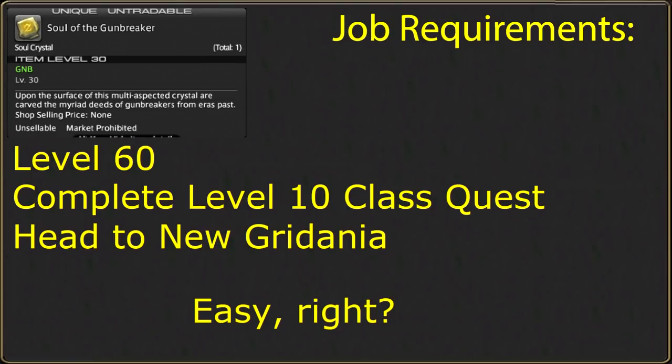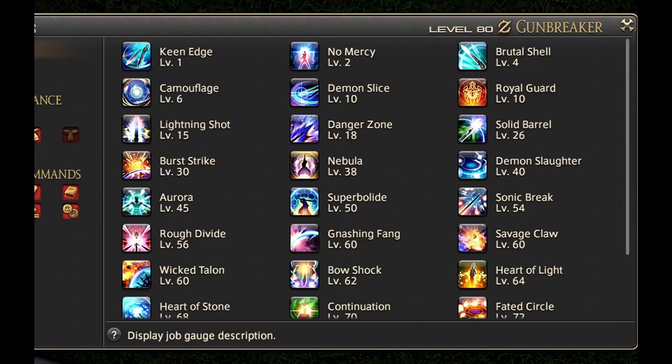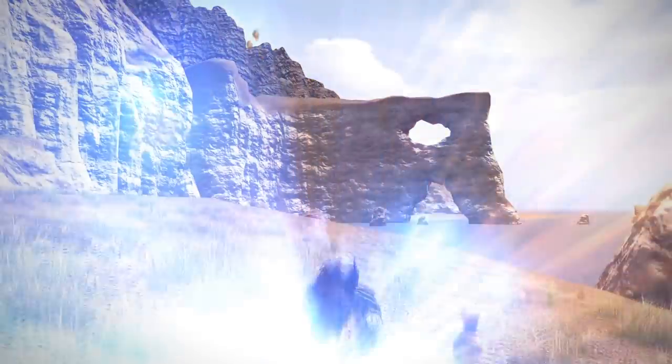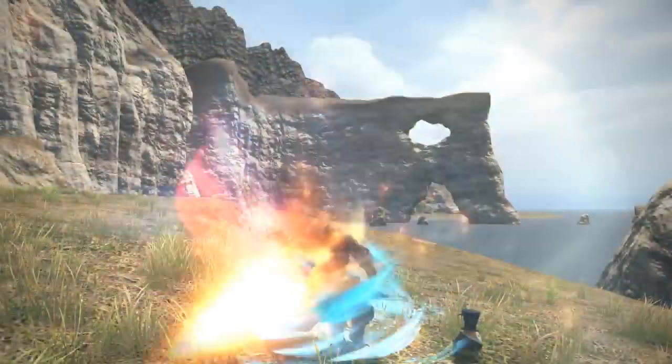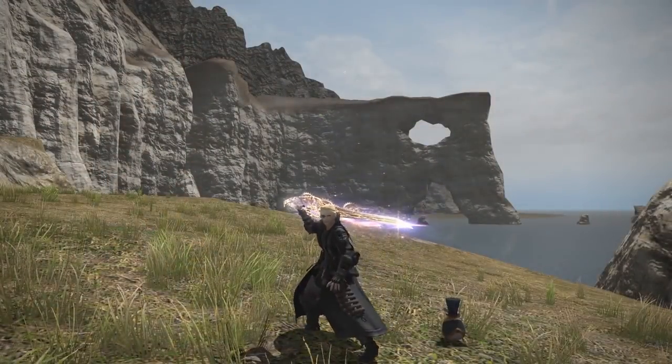Obtaining Gunbreaker is simple. Provided you own the expansions, at level 60 you will be able to undertake the job quest to obtain Gunbreaker in Gridania, right outside the Aetherite Plaza. It has no base class, so any battle class or job may pick this up. You must also complete your level 10 class quest from your starting guild and become certified to join other guilds, which is almost guaranteed to have been achieved by just normally playing the game. I recommend starting off with one of the other tanks first, since all the same basic rules of tanking apply, and it's a lot harder to learn those at level 60 than it is at lower levels. Plus you need some accessories to go with your starting gear.